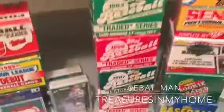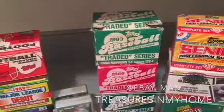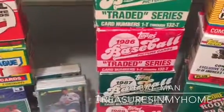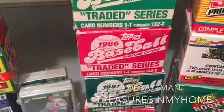Over here we have the 1983 Topps traded set — the key rookie card out of that is Darryl Strawberry. For 1986, the key rookies would be Barry Bonds, Jose Canseco, Will Clark, and Bo Jackson.